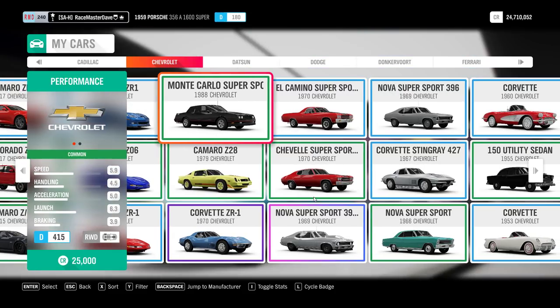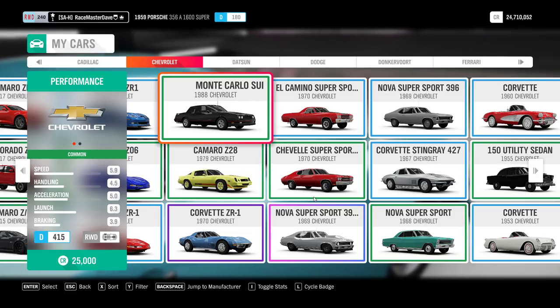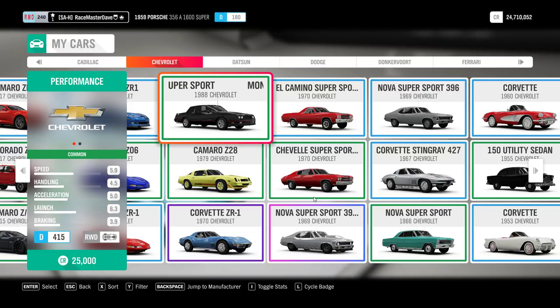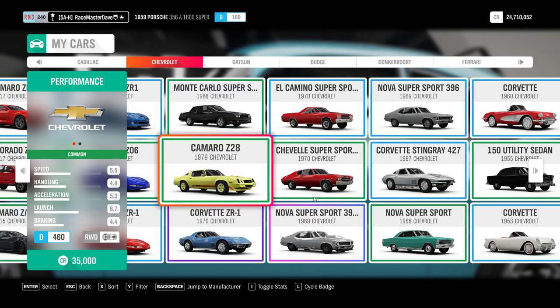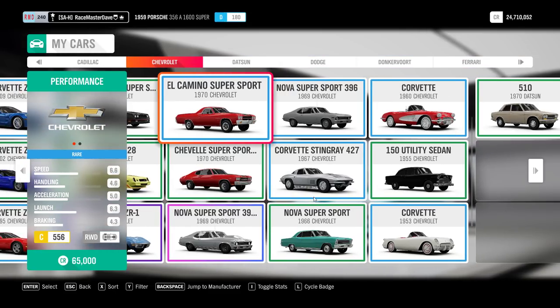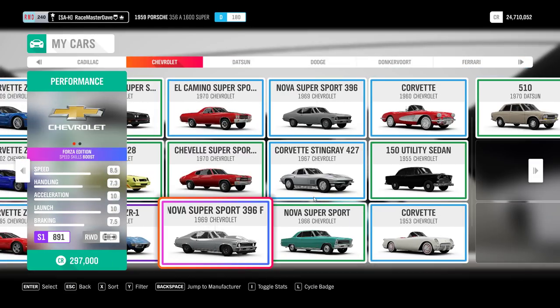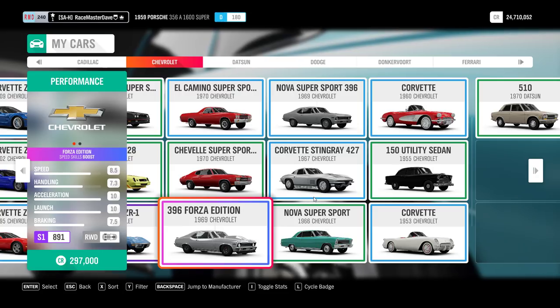The rest - all the Corvettes from different years - are wheel spins. The Monte Carlo Super Sport comes from the La Racer Horizon Story: complete all 10 chapters with 3 stars each, 30 stars total, and you get that car. The Camaro Z28 1979 is a wheel spin but you cannot buy it in the auto show, so although it says common, it's not that common - you need to get it from wheel spins. The Nova Super Sport Forza Edition comes with speed skills and is obviously a wheel spin.